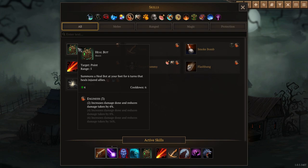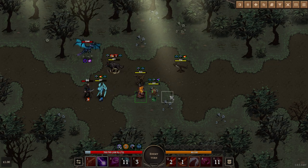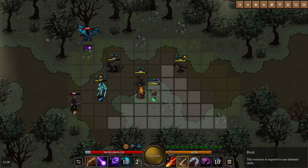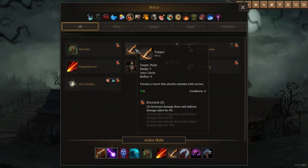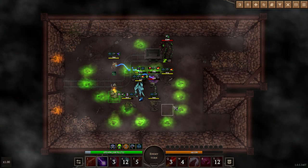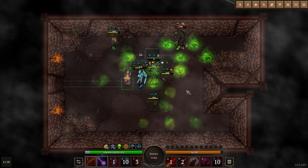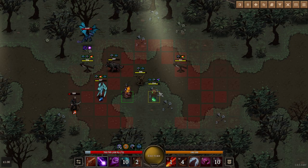Finally we come to the engineer minions. The healbot is a timed minion that exists for six rounds. Every turn it will shoot a healing beam at a damaged ally. It's also got a powerful little lightning bolt attack. If it doesn't move during a turn, it can heal and zap an enemy twice. The only problem with the healbot is that it tries to heal the skeletons, but they are damaged by the healing. The best minions from the engineer though are stationary turrets. One of them is a crossbow turret and it shoots twice per round, dealing high physical damage. The other is a flamethrower turret, which also shoots twice per round but deals fire damage. There's no limit to how many you can have, but they're on a four-turn cooldown. The most I've ever accumulated in a single battle is four turrets. There's also the target dummy minion, which does not attack but is useful as a meat shield.